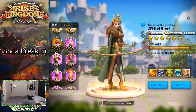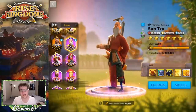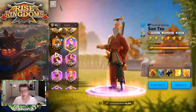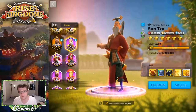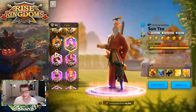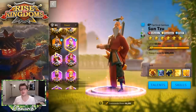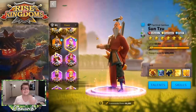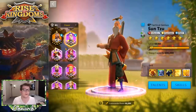For commander pairings, my first recommendation is Sun Tzu. I've talked about this pairing in multiple videos. When I use this pairing, I have Sun Tzu as primary for a couple of reasons. First, whoever the primary is shows on the nameplate in the open field — the secondary commander is hidden, so opponents see Sun Tzu and don't know who's behind him.